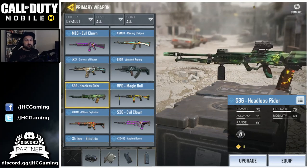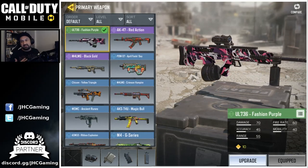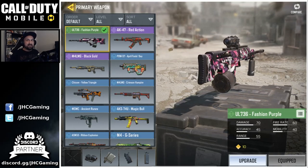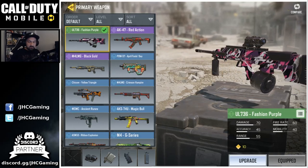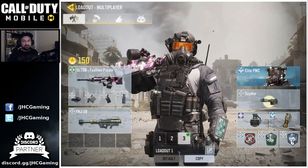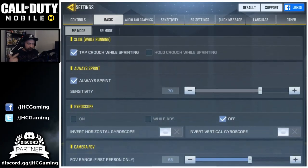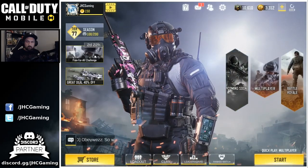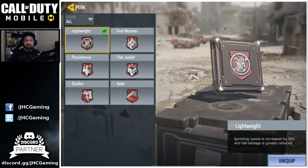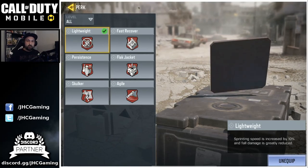Fire rate is probably the thing I liked a lot on the S36, and the UL 736 at 60 is a lower fire rate, but it's really, really accurate. The problem with all LMGs is definitely the mobility — you're not running much, you're walking. I changed my settings to always sprinting because I was struggling. To help with mobility, I like to use Lightweight on my LMG classes so you sprint a bit faster.